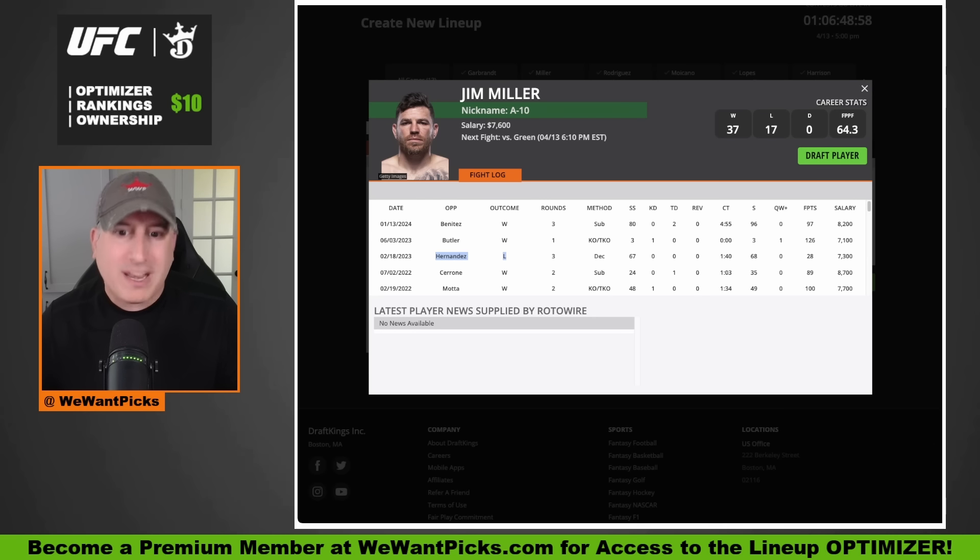I don't necessarily think Jim Miller is going to win this fight, and I don't think he's worth the $7,600 because he beat an aging Donald Cerrone for 89 points and 126 points when he knocked out a UFC newcomer. Bobby Green is not those people. I personally am going to fade both sides of this fight. There are better spots, but if you're squarely on one side, both men historically cover their salary.